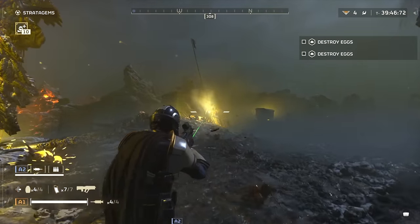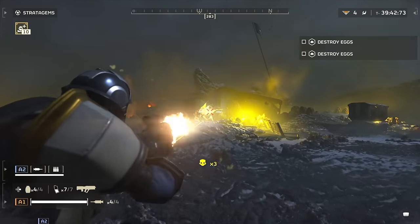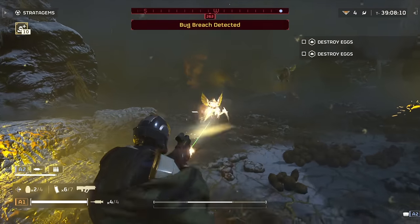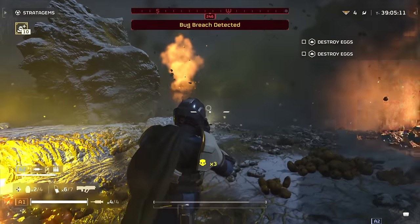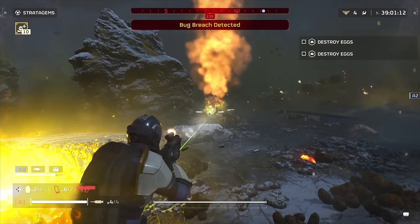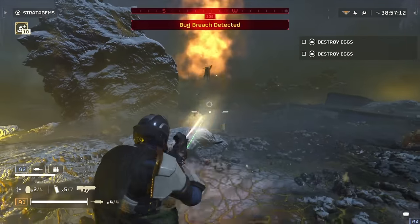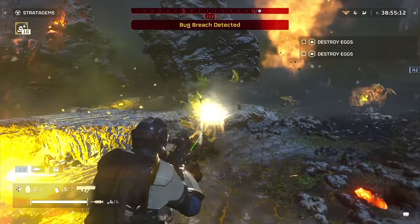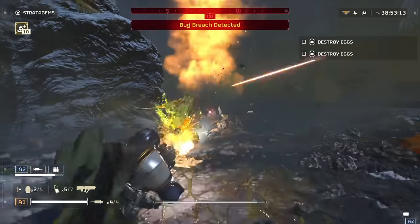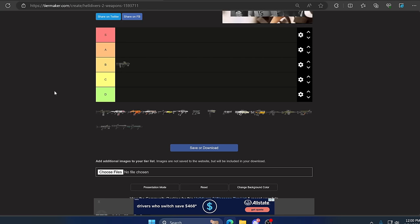Starting off with the Liberator — this is literally the first gun you get. It doesn't do much for armor penetration but it's a decent weapon for fighting bugs and automatons. However when Bile Titans, Hulks, and Tanks start coming out there's not much this weapon can do. Yes it can still do damage if you're shooting their weak points, but you'll expend all your ammo. Overall it's not a bad all-around weapon. I'm throwing this one in the B category.